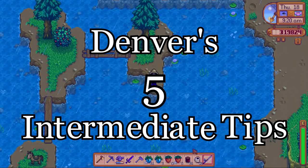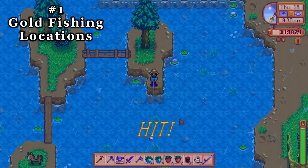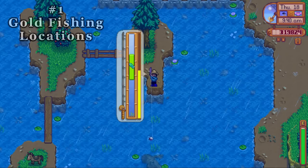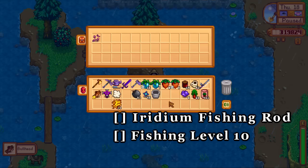Denver's five intermediate tips for Stardew Valley. Tip number one: always catching gold starfish. You already know fishing is a fun, important part of the game, especially if you're collecting goods for the community center. But fishing can also be a solid source of money in slower times like during winter. Just a heads up before hitting these locations — some spots might require the iridium fishing rod, which you get from Willy at level 6.